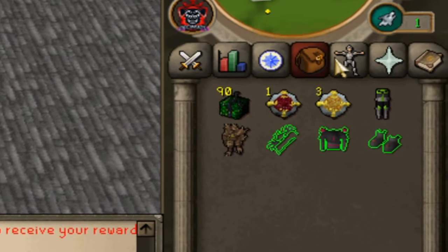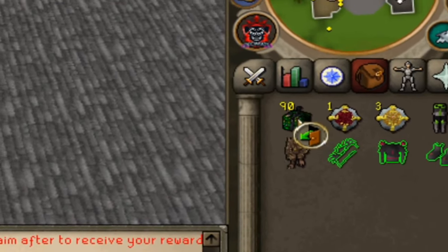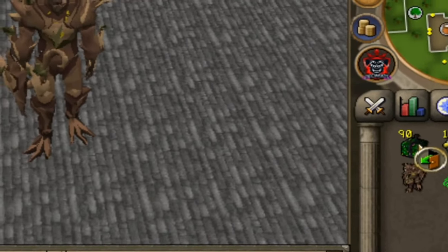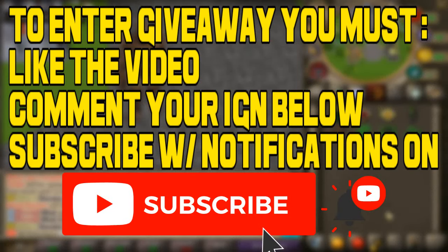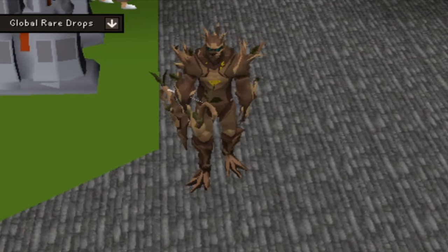Hey guys, for today's video here on Decimate I'll be giving away two select boxes which are $50 each, all to one lucky winner, and second a $100 bond. If you'd like to enter, make sure to like the video, comment down below your IGN, and subscribe. Decimate's a lovely custom server guys and I'm doing a series here.